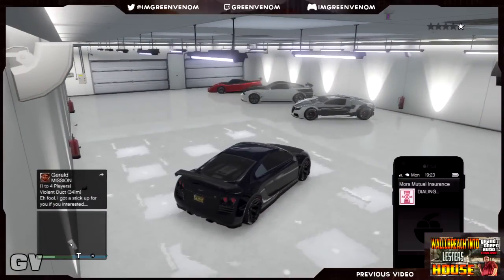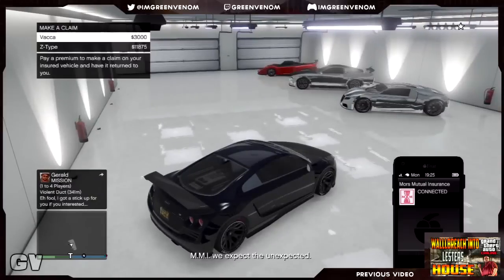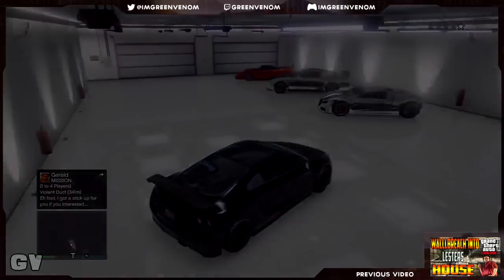Now, as soon as the screen pops up to replace the car or insure the vehicle, hover over the car you exploded — mine is the Z-Type — and accelerate. Once the screen goes black, you're going to quickly press X or A on the Xbox.